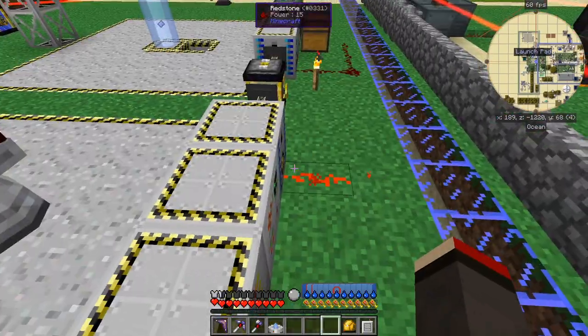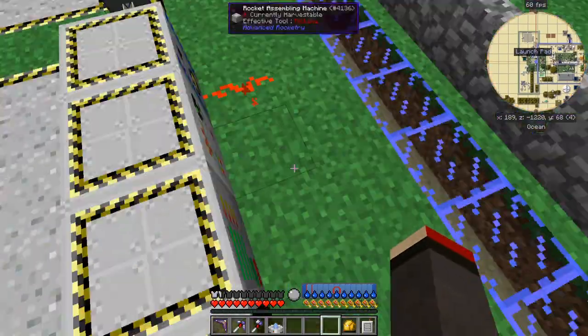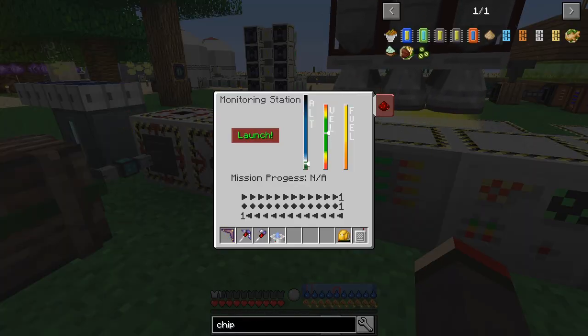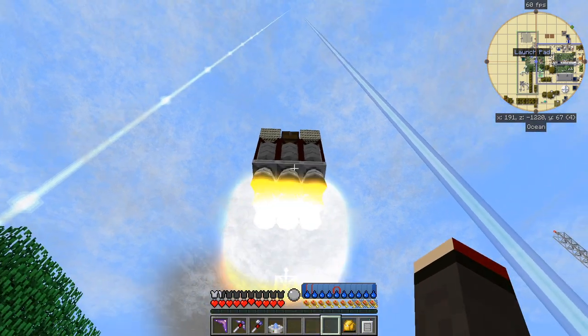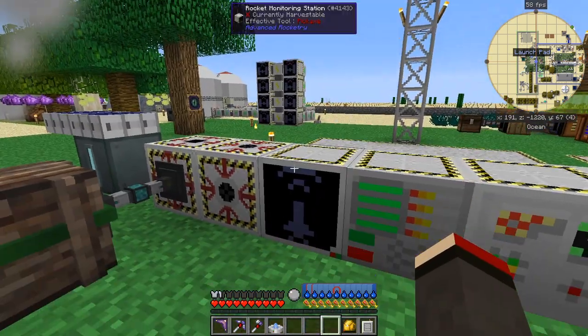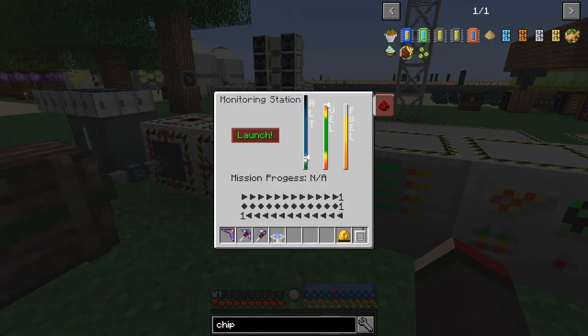This is already fueled up - you can see there's a register and signal coming from here. All we need to do now is launch it. Let's have a look at the state of this and wait - the altitude is going up, velocity went up very fast to the top, and the fuel comes down. In fact I think it's about empty by the time it reaches its altitude.